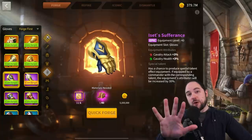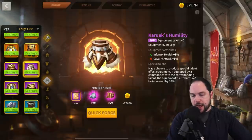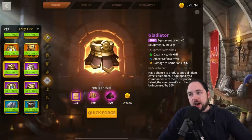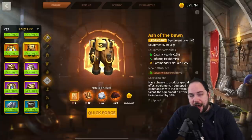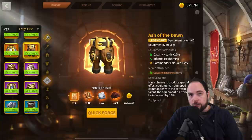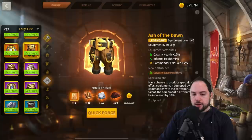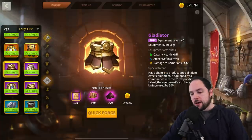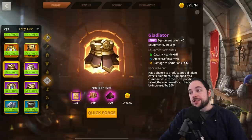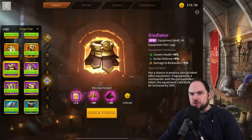Number five is the Gladiator Legs. This gives cavalry health — talent it and you're looking at 10.5% health. There is a legendary upgrade path, Ash of the Dawn, which gives just 1.5% extra health. Is that worth 60 legendary materials? Probably not compared to your other options. Gladiator is a great piece to use for an extremely long time, and upgrading from it is low priority. Make it one of the last upgrades to your cavalry set.